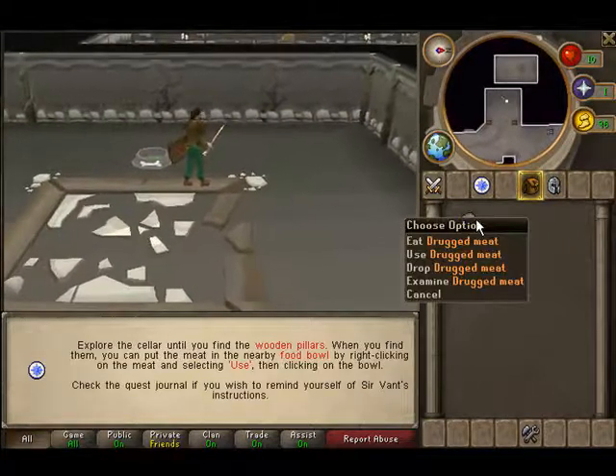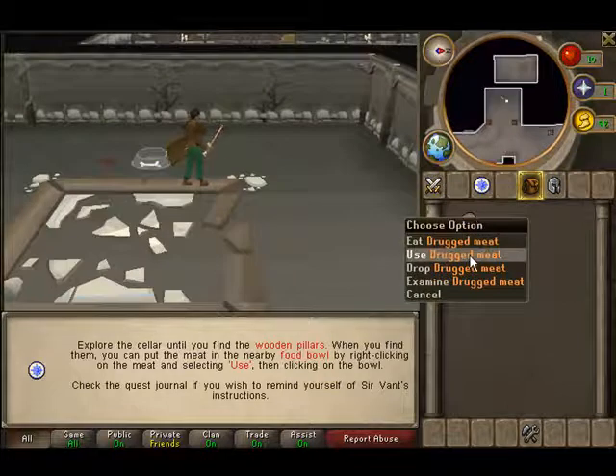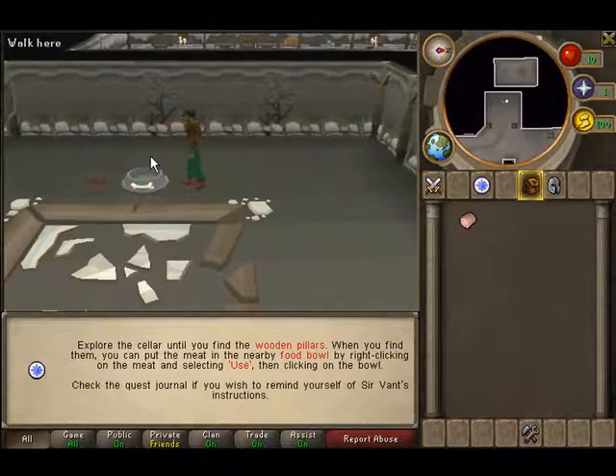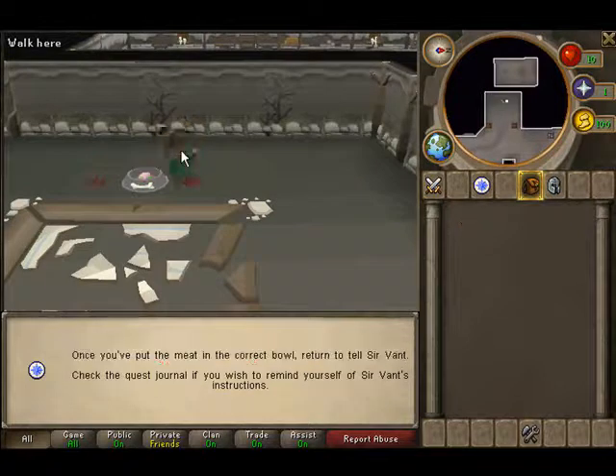Right-click on there because you might eat it — I think I did that once, I ate it. That was a long time ago when this first came out. Use it and click on the bowl where the wooden pillars are at, and once you place it you run back.